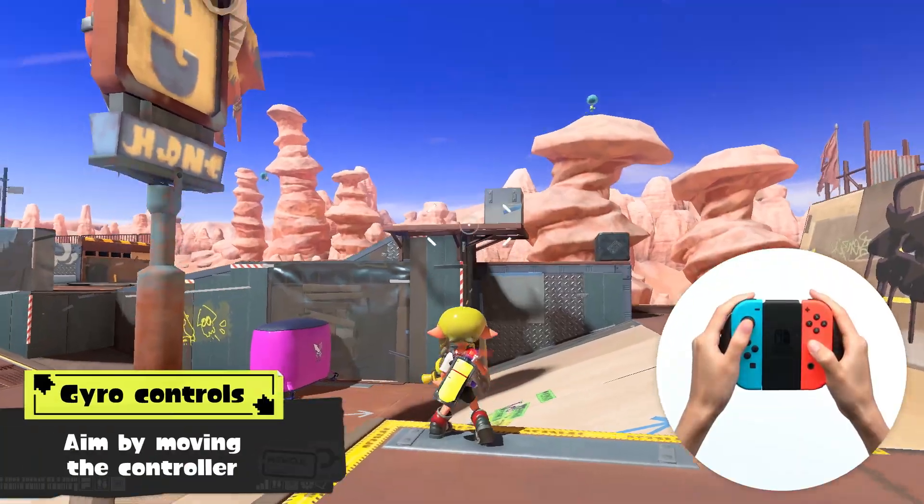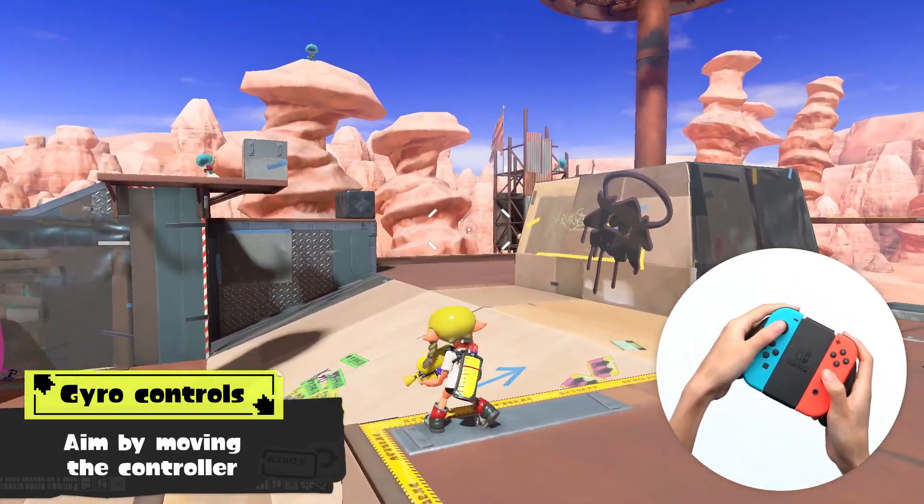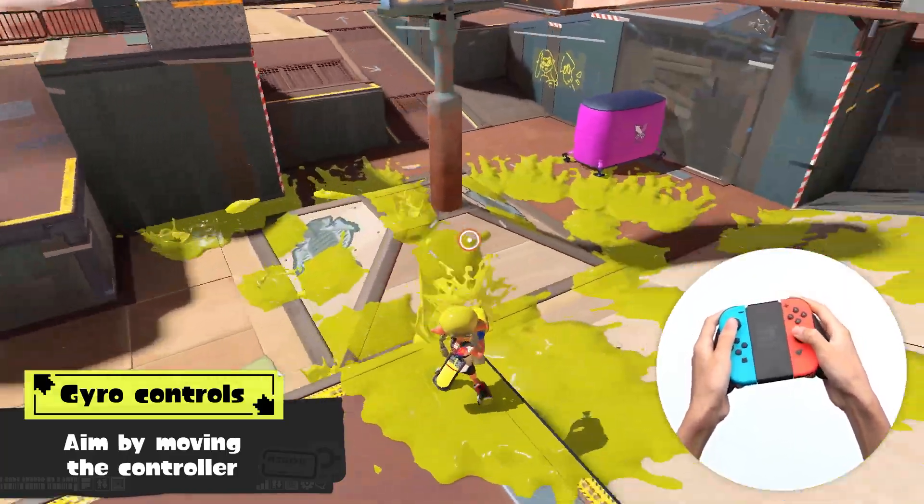Use gyroscopic motion controls to aim your ink! From there it's just like using a water gun — aim, splat, repeat!